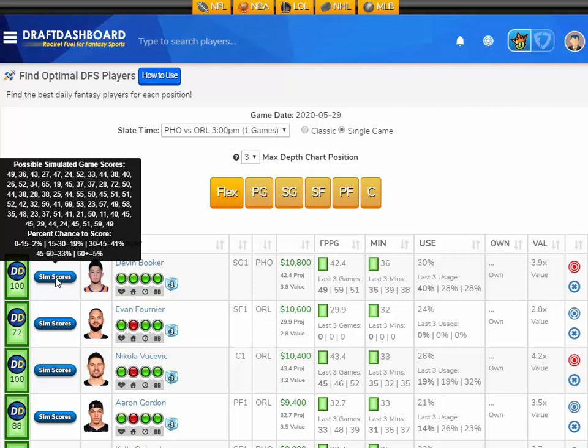So knowing how that works, we've added some tools to DraftDashboard so you can see all the possible outcomes of scores from each player and we show the percent chance that the player has to score in each point range. You can hover over the Sims scores button and see exactly what scores this player can get for this contest — it will be one of these at random — and then you can see what percent chance they have to score in these point ranges.